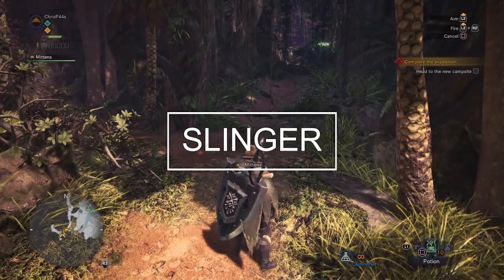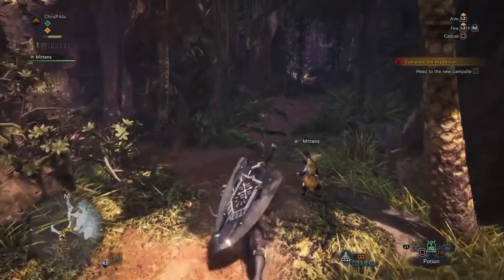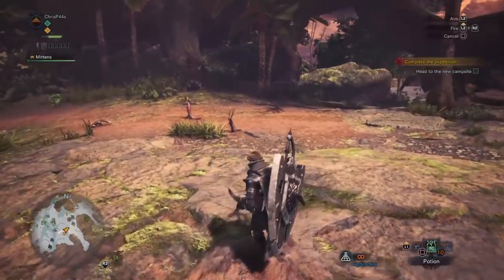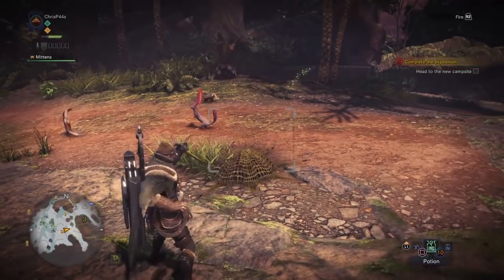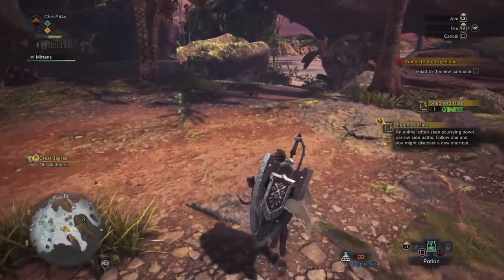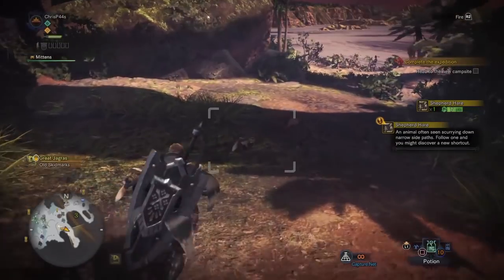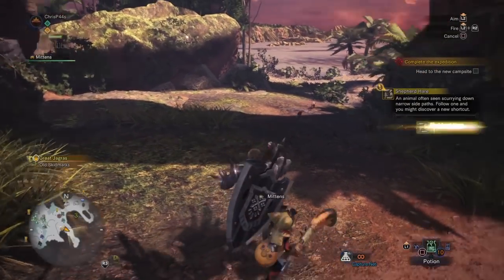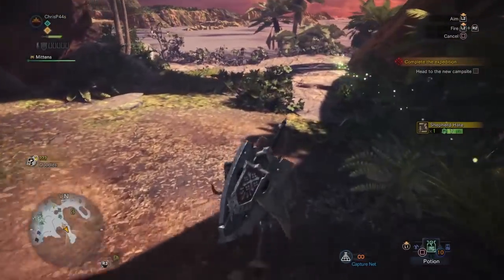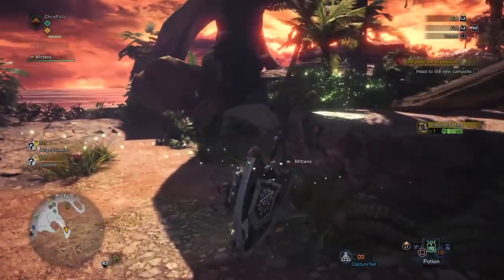You basically switch one tool for the other, and then while you're traversing the map you'll find smaller creatures like these rabbits that you can see now. I'm going to catch them and you can see I'm getting ecological research points. I met one of the research people later and she gives me a quest to capture some smaller prehistoric bird-like creatures, and then I get rewards from that.